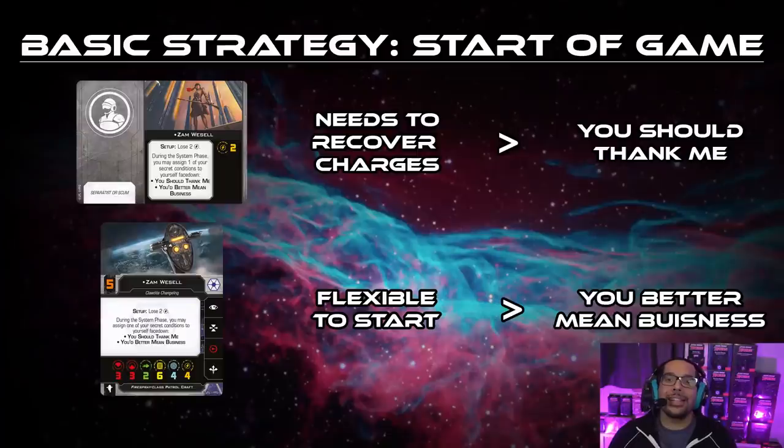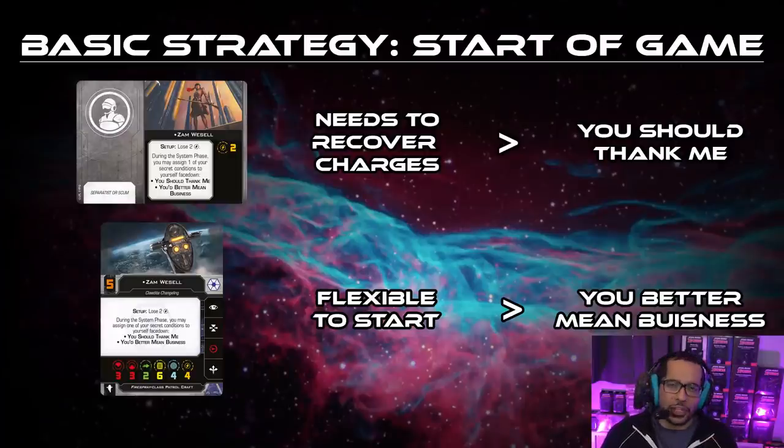Let's talk about some basic strategies in selecting your secret condition. The Zam crew card has a priority to recover charges because it starts with none, versus the pilot card which has a total of four and starts by losing two, so it has two available right away. Going back to the crew card, 'You Should Thank Me' is typically going to be the easiest path to get those charges ready to go. Assuming your Zam carrier poses a threat to your opponent, there's a pretty good chance that you're going to get shot. After defending twice, you're now ready to potentially perform some bonus attacks.